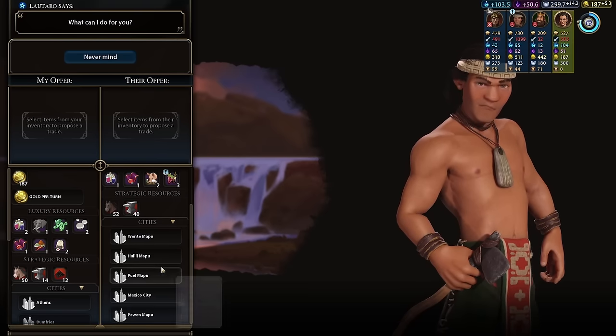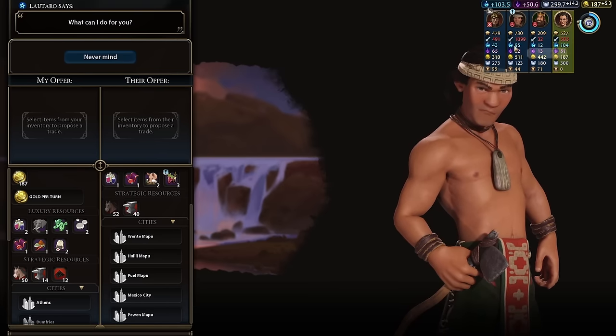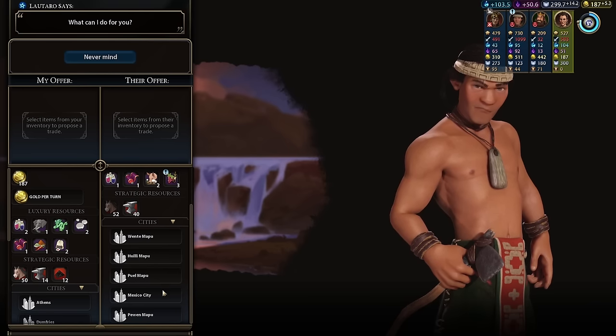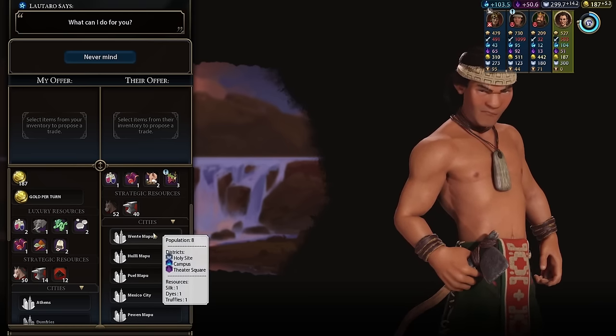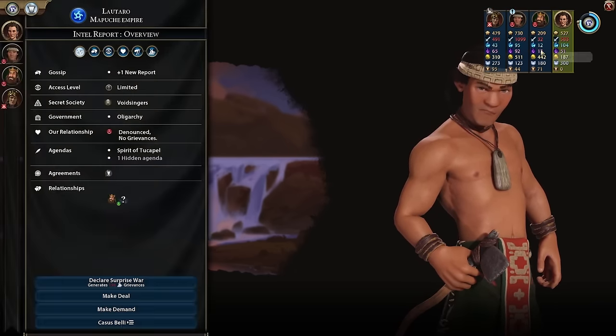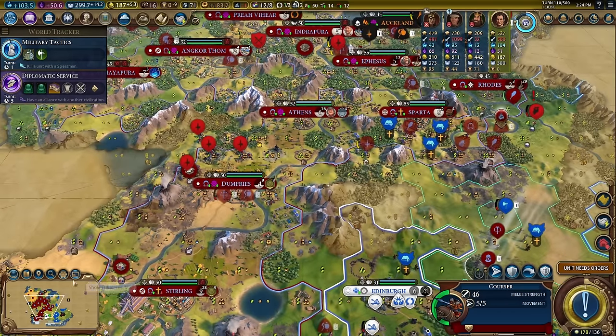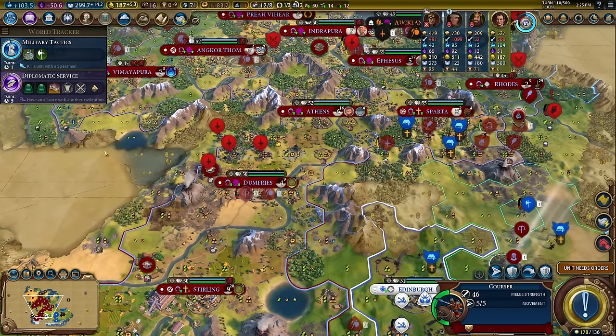They actually need greenery, aqueducts — all that stuff would be really good for our capital. They have six cities with 1000 military strength, 95 science per turn, and probably three campuses. While we're at 104 science with literally like 10 campuses — this is just kind of busted.